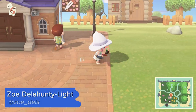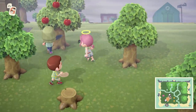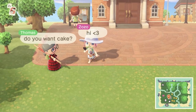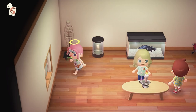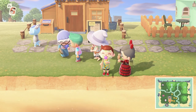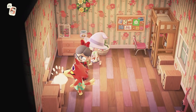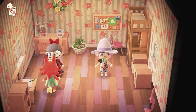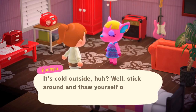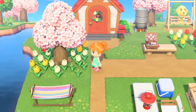Animal Crossing New Horizons is a delightful game. On your idyllic island we all find ourselves blissfully running around catching butterflies and palling around with our neighbours. Yet Animal Crossing New Horizons isn't just fun solo, as you can have a maximum of eight players on your island at any one time and get into some larks together. I've rounded up 14 things to do with friends in Animal Crossing New Horizons, from hide-and-seek to friend dates.